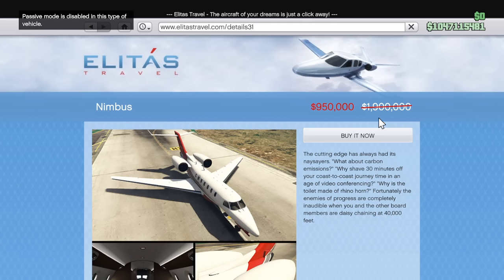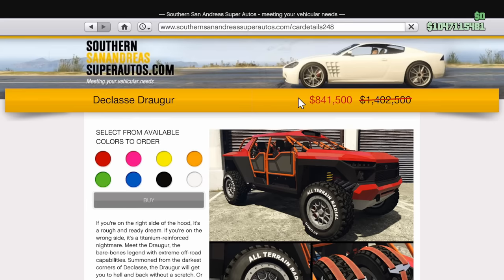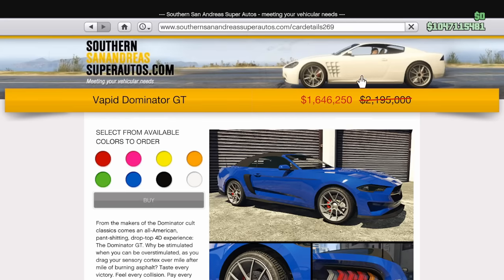Which just leaves us with the discounts. At half off, you can get the Nimbus Plane. At 40% off, you can purchase the Drift Tampa and the Jogger. And finally, at 25% off, the Dominator GT and Vivenite.